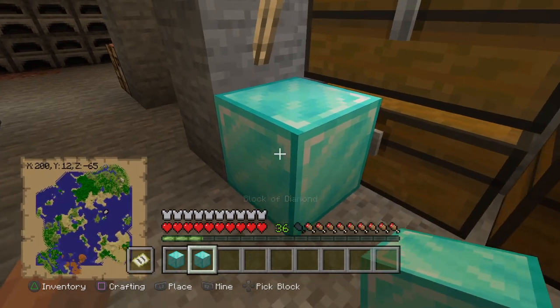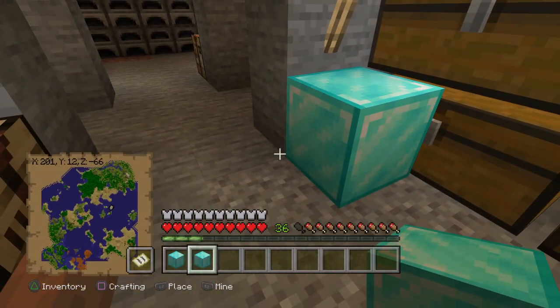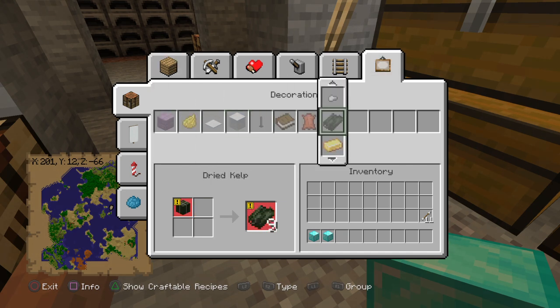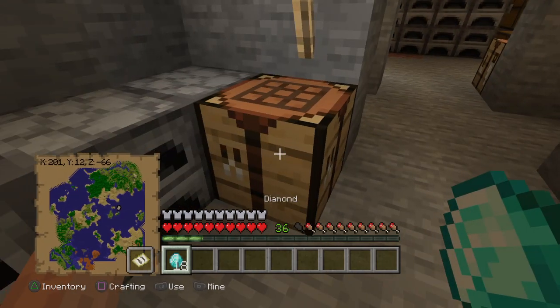Don't cycle through them too quickly because you can probably lose them, and don't move too much. As you can see, there are now three blocks - one on the ground and two in my inventory. I press Square and L1, scroll over to the ingots and turn them both into diamonds. You can see I have 18 diamonds.